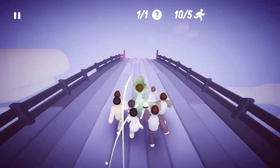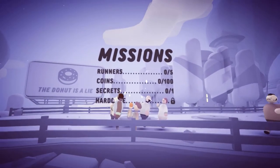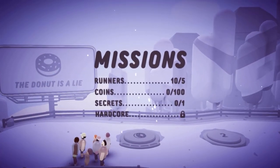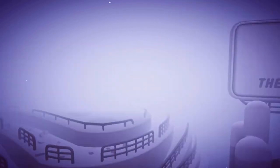Everything turns green. When you see those red ledges, it's prompting you to jump. That big green guy in the sky is the Macaroni King — he will come up later. I think he serves as a boss for at least this group of stages. That was mission one, and I was able to get at least five runners, all the coins, and the secret runner.